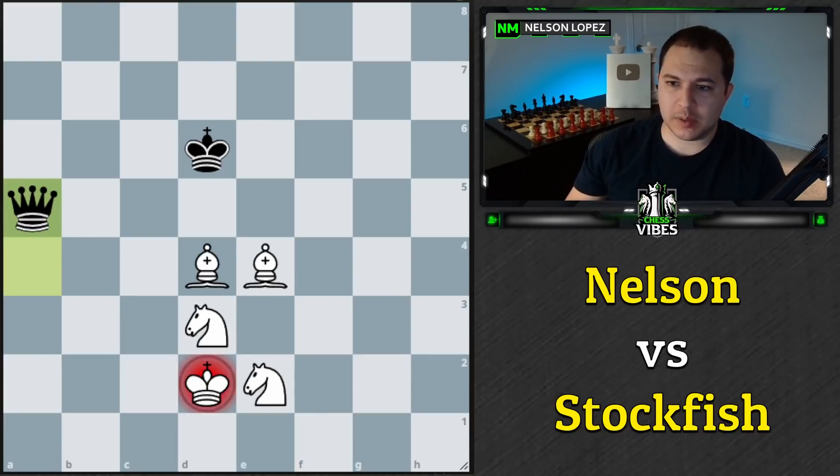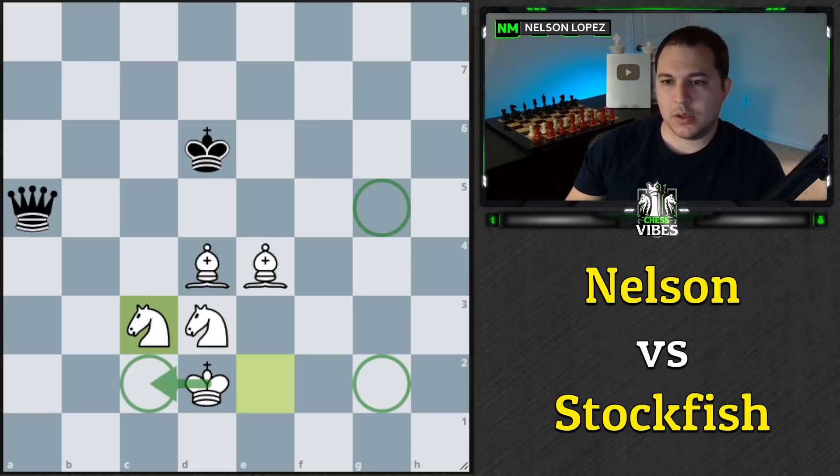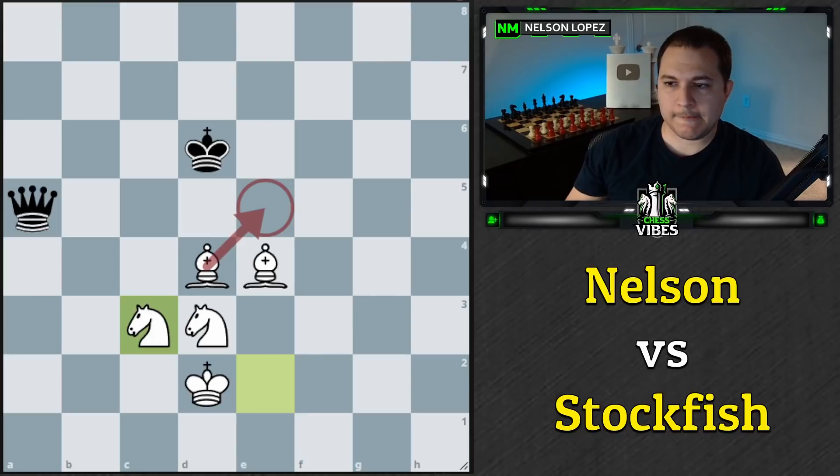I'm going to go with the same plan. I do see this check and check, but I can block with one of the knights. I could do this too — there's no check here, there's a check here, I could slide over and there's no more checks. Everything's defended. I want to move that one anyway so I think that's fine. I'm expecting check — I can go here, no checks, and then I can follow up with bishop here. The computer seems to be having a hard time.